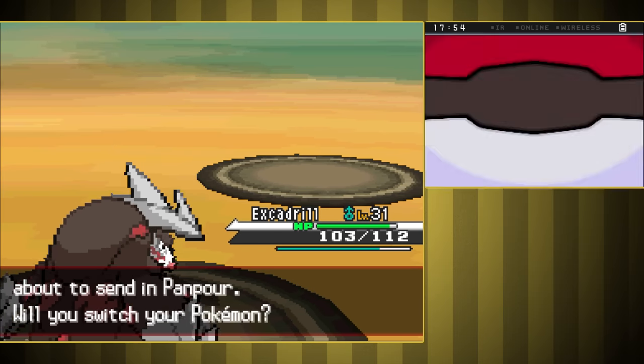Second is Dark Trainer Grimsley. First was Scrafty — I had Unfezant hit Fly for tons of damage, but he healed and kept spamming Sand Attack, so our accuracy was terrible. I ended up switching to Swanna to finish it off, though Swanna almost fainted in the process. For Krookodile, I sent in Excadrill, but we lost Attack to Intimidate and didn't do much while his Earthquake nearly one-shot us. I should have just used Samurott, who finished it off after taking a big Earthquake. For Bisharp, we used Surf — his Night Slash didn't finish us, so the next Surf got the win. Last was Liepard — I sent in Archeops but Attract immobilized us so long we couldn't get a single attack in before fainting. Luckily Unfezant is female so we were able to use Fly with that, although we took damage. That was a weirdly difficult fight.